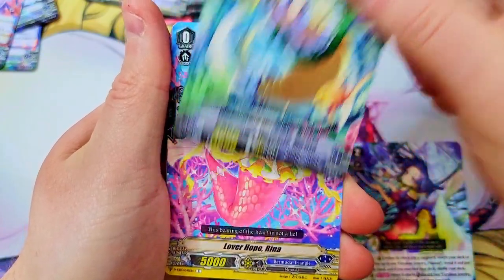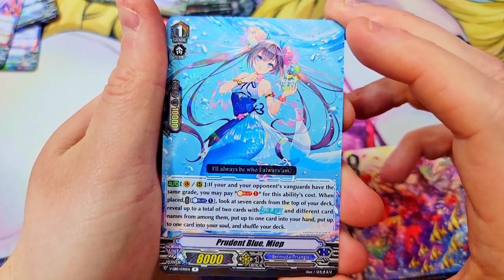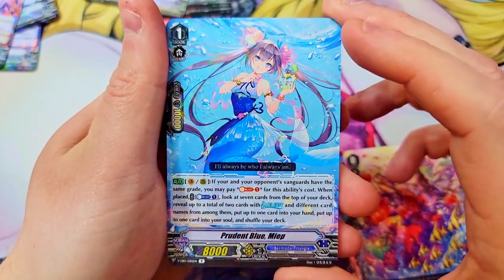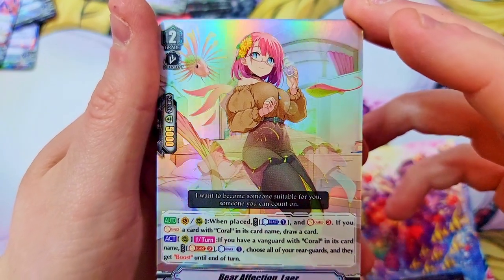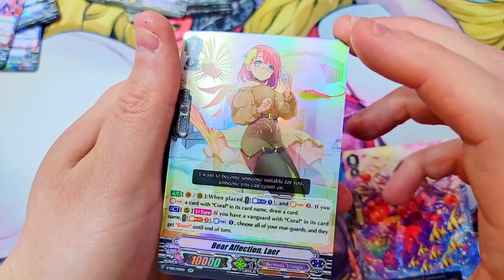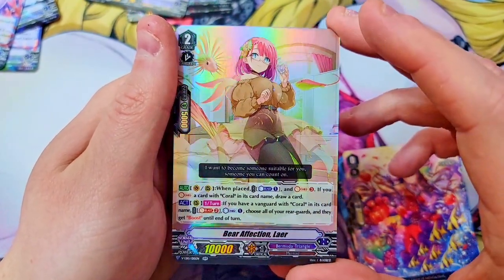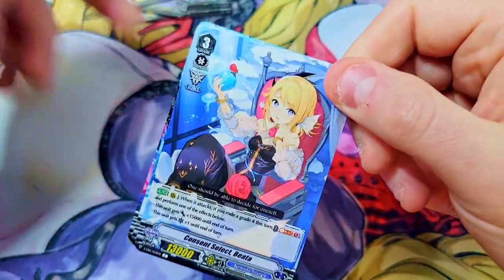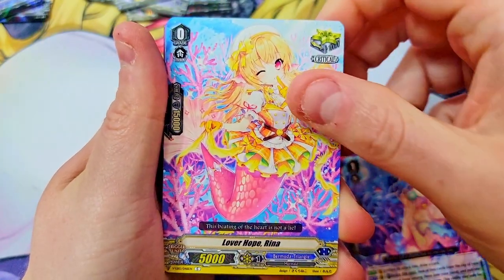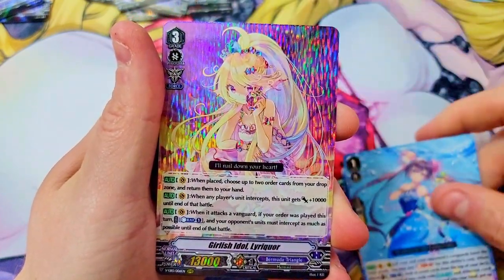We've got Whispering Wavelets, Lover Hope, Deep Crimson, and then Prudent Blue — a sharp looking blue card, very subtle on the holographics, maybe my lighting is drowning it out. Behind it we've got Bear Affection as our double rare — cute card, I like it. Can't remember if this one's worth anything. Probably not, safe bet to say it's not worth much, but cool looking artwork. We've only got like three packs left — let me know in the comments if you want me to continue hunting for the god pack.